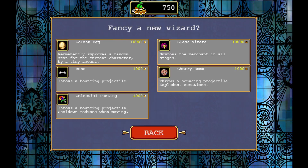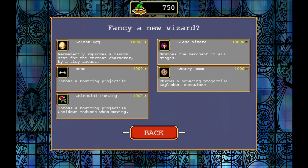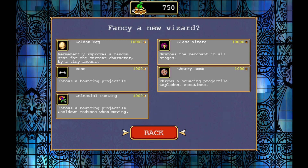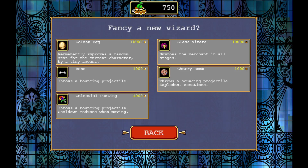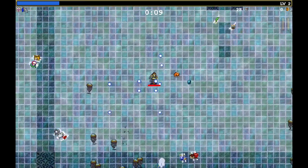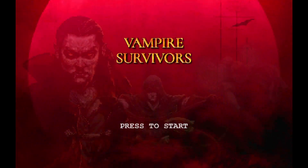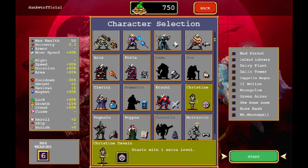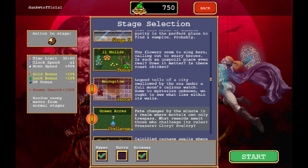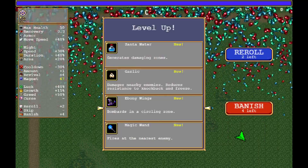Oh god, we have to buy this crap. It permanently improves a random stat for the current character by a tiny amount. Okay, so we need money to actually purchase this thing. And the merchant's gone. We're backing out of that. We're going to play Christine, and not on Moonglow, because enemy health goes up by a lot. And we don't have money, so if we can't buy that thing, we might as well just do this instead.